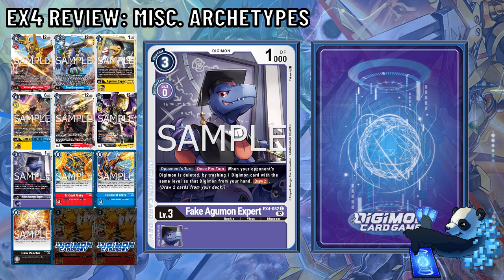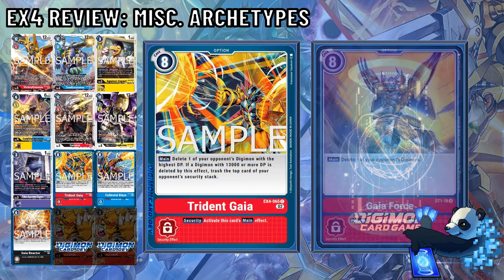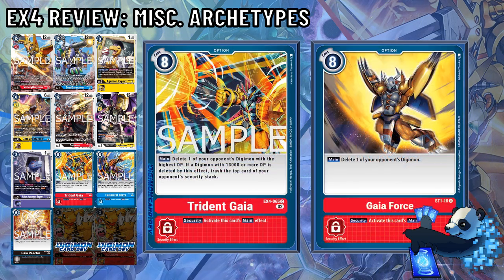But now it's time to finish things up with option cards. Trident Gaia is the new Gaia Force that deletes a Digimon with the highest DP. If a Digimon with 13,000 DP or more was deleted by this effect, trash the top card of your opponent's security. In some ways, this card is really good not just on your turn, but on your opponent's if they attack into it. If specific boss monsters are deleted, it might be enough to trash the one security you wanted to avoid before promoting and attacking for game.